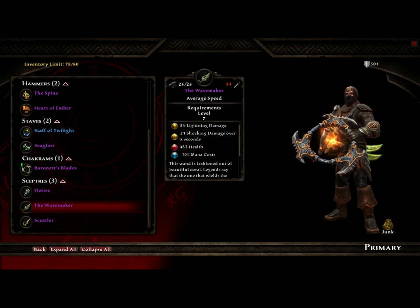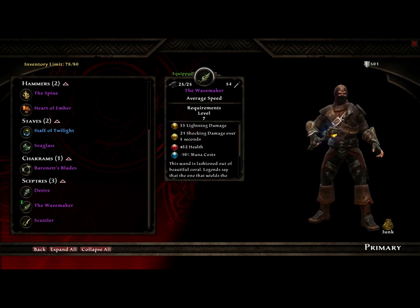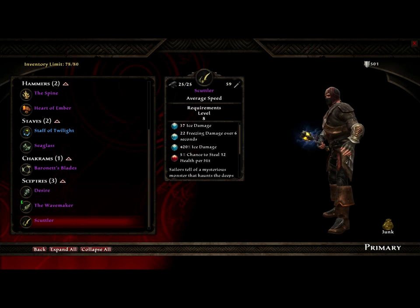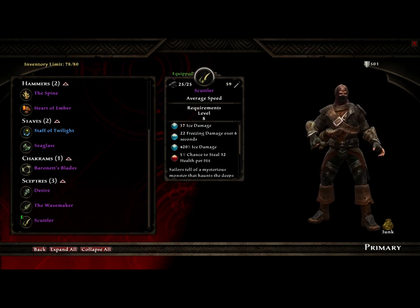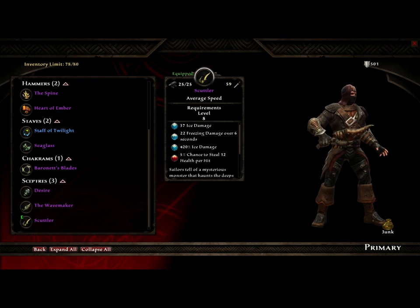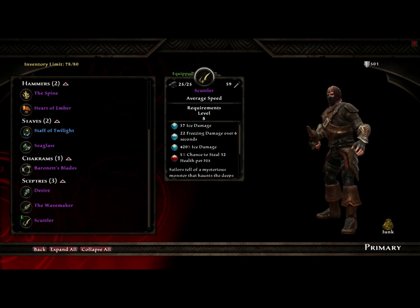I ended up getting two scepters as well. The first is the Wavemaker, which just looks like your pretty standard scepter. And last, my favorite — the Scubbler — which just sounds awesome. And as you can see, I don't know if you can see it in the YouTube video, but it wiggles. I really like the Scubbler, so I might just go Mage just so I can use the Scubbler. I like the name of it — it sounds pretty cool.